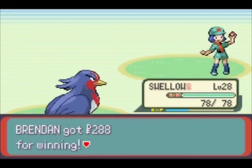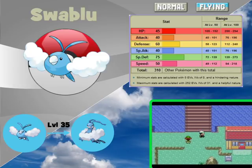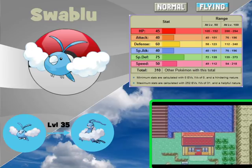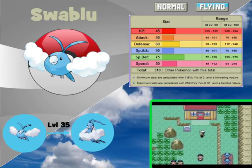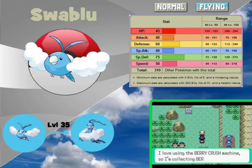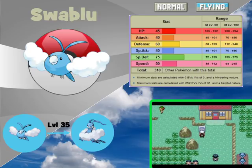4 new Pokémon are available on Route 114 and one of them is Swablu. This Pokémon is a dual Normal/Flying type, but when it evolves into Altaria at level 35 it becomes a dual Dragon/Flying type. It's difficult to train up as a Swablu due to its weak stats and lack of good moves, but as an Altaria it can become a formidable fighter. Combine Dragon Dance with moves such as Earthquake or Fly and you've got yourself a deadly attacker.